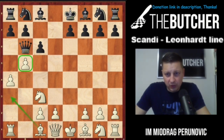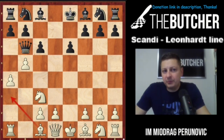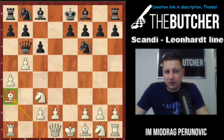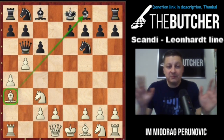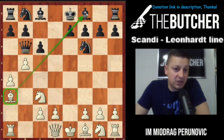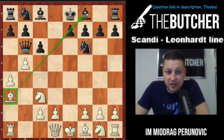Most players go with knight f6. An interesting attempt would be e6 to prevent bishop a3 or at least slow it, but the light-square bishop on c8 becomes very closed with no good prospects. That's why everyone goes with knight f6, and when they do, you just play bishop a3, getting the bishop on this diagonal. For more analysis, find my video on the channel: 'Scandinavian Lionheart Gambit with the White Pieces.'